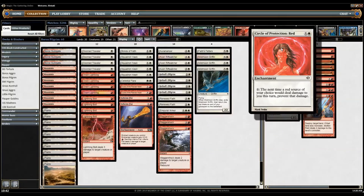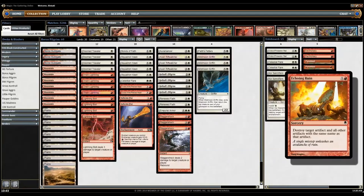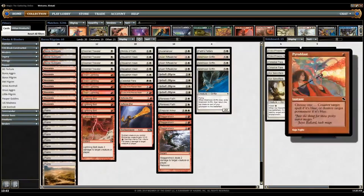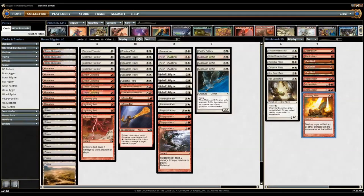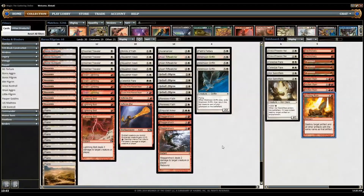Circle of Protection Red against basically burn, but also Kiln Fiends and other stuff, because it doesn't target — hexproof and protection doesn't help. Three Molten Rains because it's hard to beat Tron and stuff that gains 40 life and burns you out with Rolling Thunder or whatever. One Echoing Ruin that's supposed to be Serrated Arrows — at least that's what I'm going to try out. Three Pyroblasts for the blue matchup — it kills Delvers and it counters their counterspells. And two Trickery because they're just awesome and should be in the deck. So yeah, let's go over to a game.